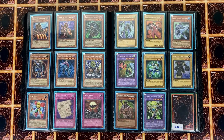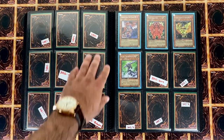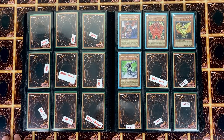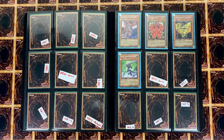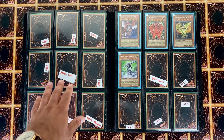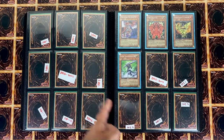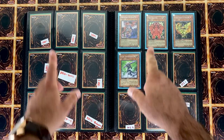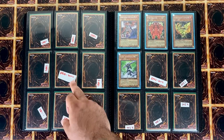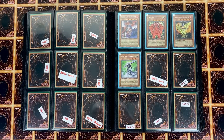Here we have UBP 1 through 5 — very hard to find set. I'm not ready to pay big bucks for this; people want too much money so I'm holding out for a good deal. Here we have Dark Legends Gorz — this Gorz came in the double packs, and Dark Legends was a very special release only available in blisters. I have a couple but they're just hard to find in mint condition.